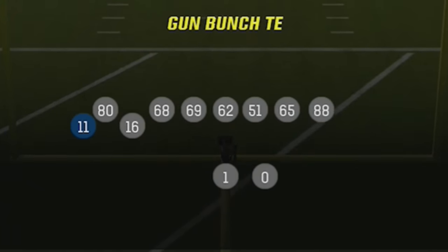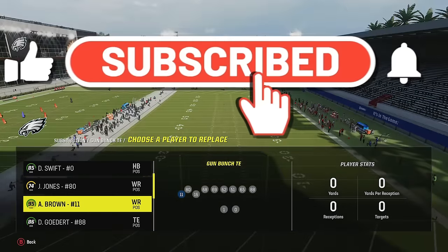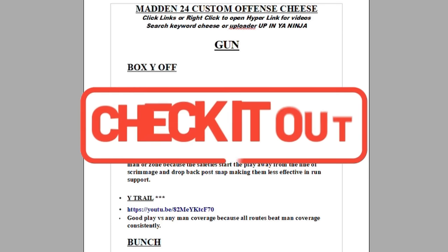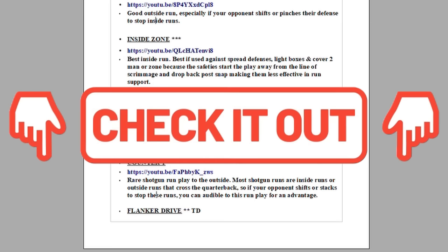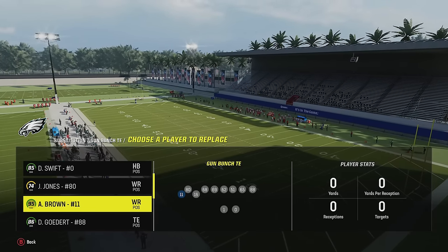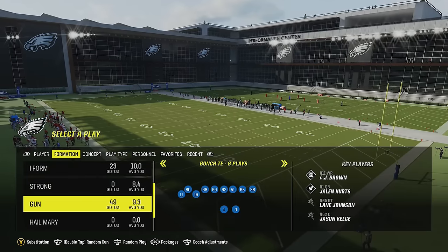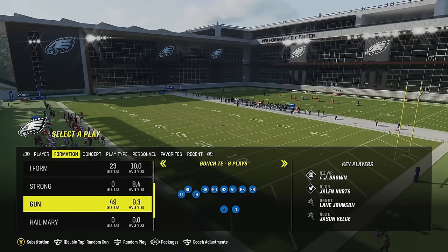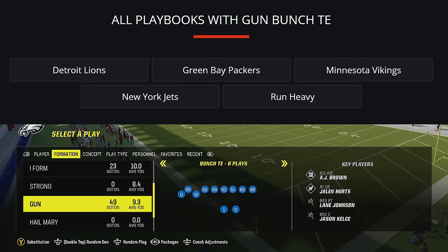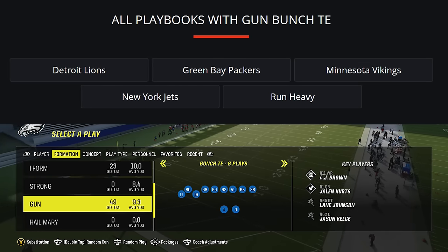Before I do, if you guys want to see more videos like this — more offensive and defensive breakdowns — please make sure to subscribe and hit the like button. Let me know in the comment section if you want more help or more money plays. You can download these or any of my ebooks by clicking links in the description or the top pinned comment. I'm using my custom offensive playbook, but this formation is also in a lot of different offensive playbooks — specifically in my Jets offensive ebook.